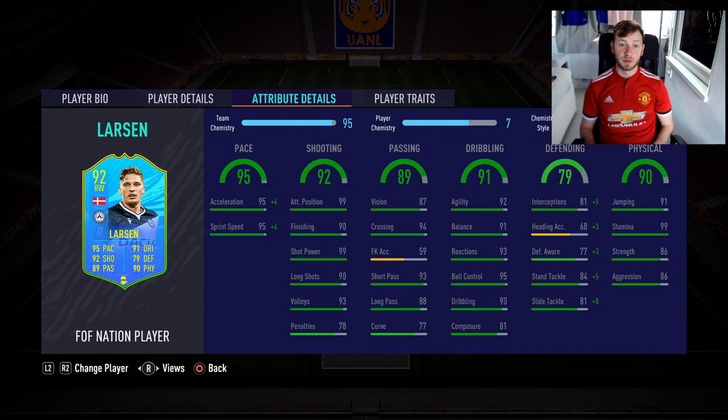Let's go on to his attribute details. I've put a Shadow on him because he's got 79 defending, so I feel like we need to make use of these stats. It's not often you get cards that are all-round like this. He's got 95 pace — 95 acceleration and sprint speed. He's got 92 shooting: 99 attacking position, 90 finishing, 99 shot power, 90 long shots, 93 volleys. His penalties aren't too good, but you're probably going to have a better penalty taker than Larsson anyway.